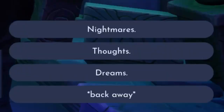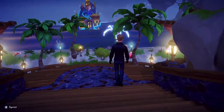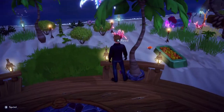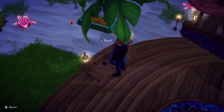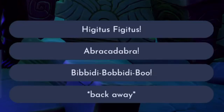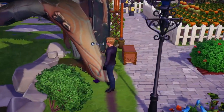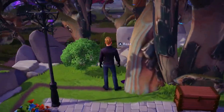The third request is between nightmares, thoughts, and dreams. The corresponding note can be found on the grand staircase that leads from the peaceful meadow to Dazzle Beach. The fourth request is between Higitus Figitus, Abracadabra, and Bibbidi-Bobbidi-Boo. The corresponding note can be found in the bottom left corner of the meadow closest to the glade entrance.